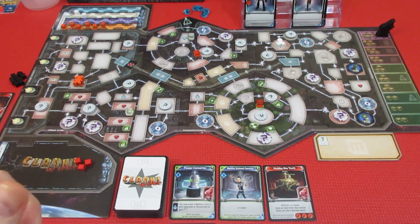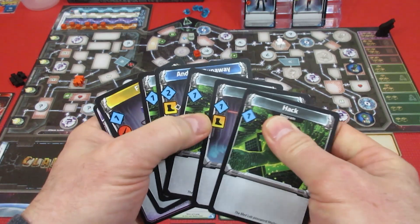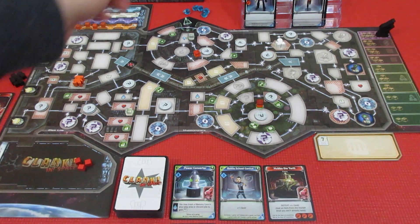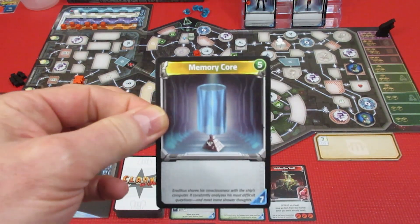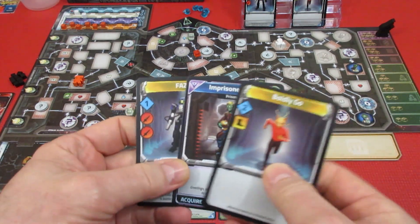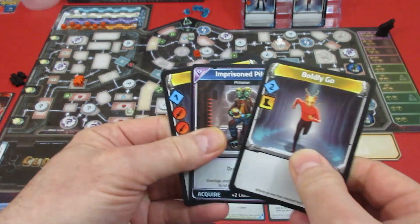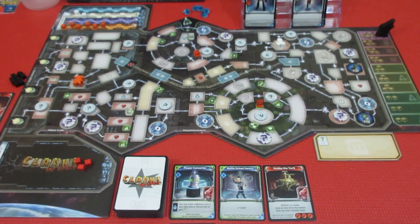He has seven recruit points and with seven recruit points he's going to grab himself another memory core. That's a pretty good turn. Of course he doesn't want to have any attacks happen, so he didn't recruit anything from the market. I wonder — I might have forgotten to add two clank when we acquired that card. I hope that's not the case, but it might be. He gets two more cards — I've got to shuffle his discard. He gets two more cards.